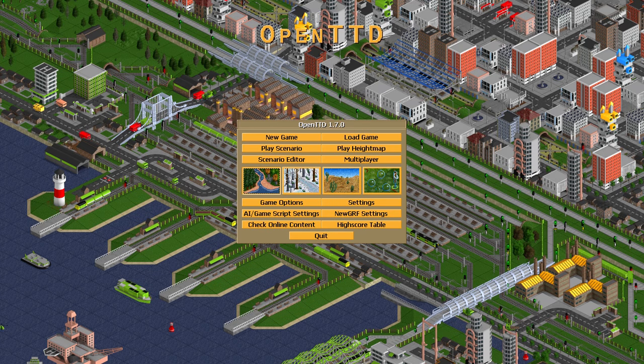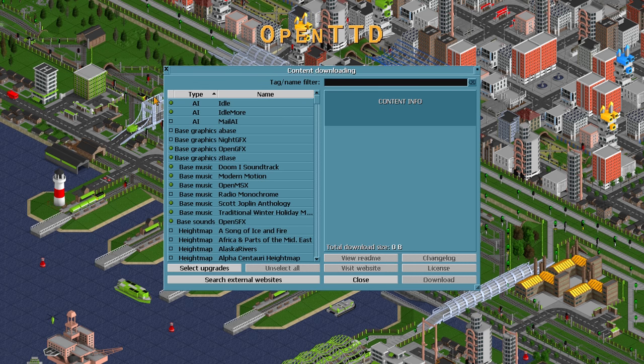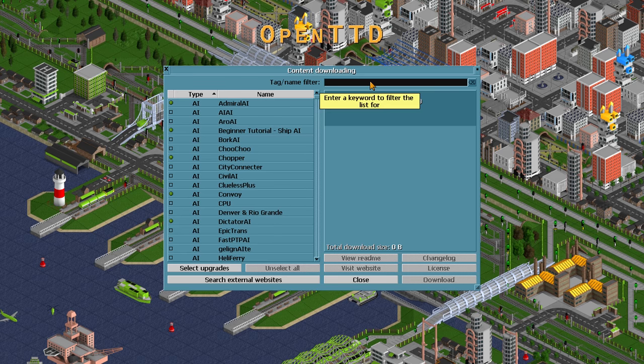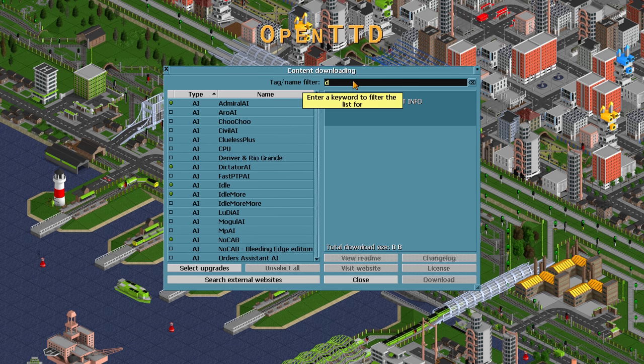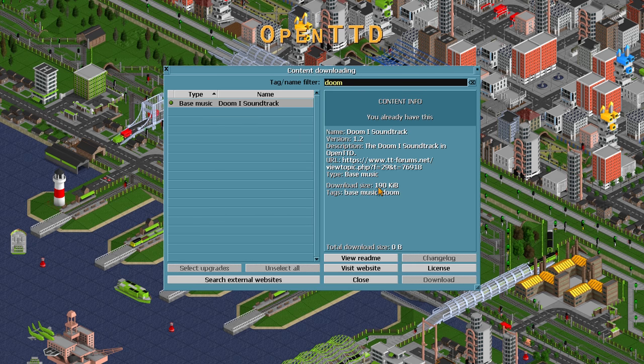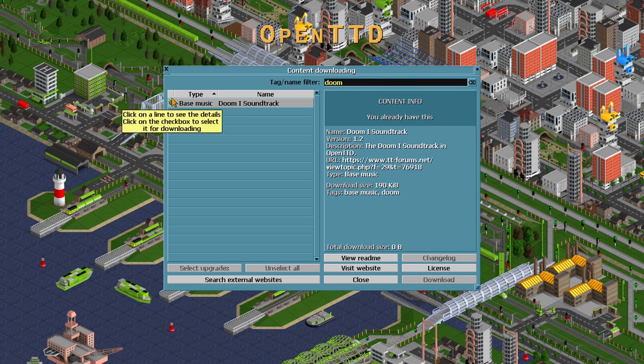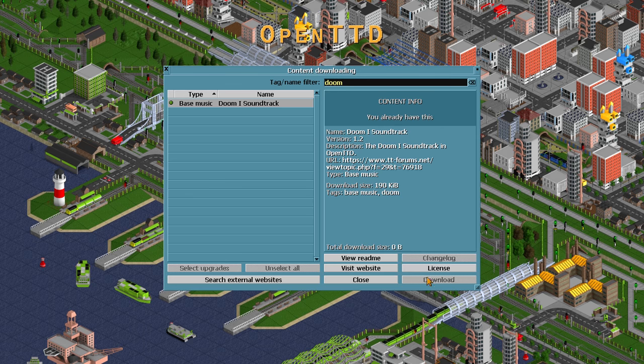The soundtrack is available under the 'Check Online Content' function via the in-game downloading center. Just type 'Doom' and it's version 1.2. It's only 190 kilobytes large — or small — and the green dot shows that I have already downloaded it. If you want to download it, you have to tick or mark it and then click download.